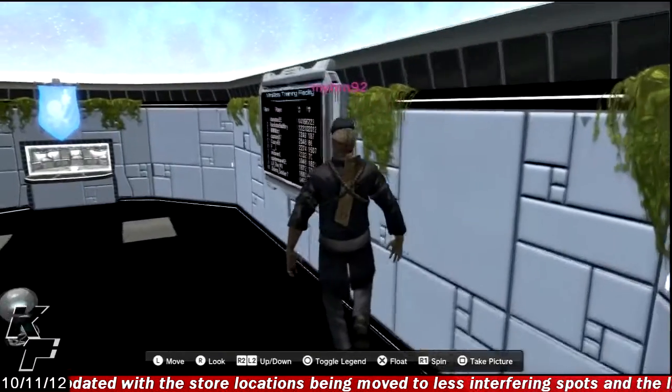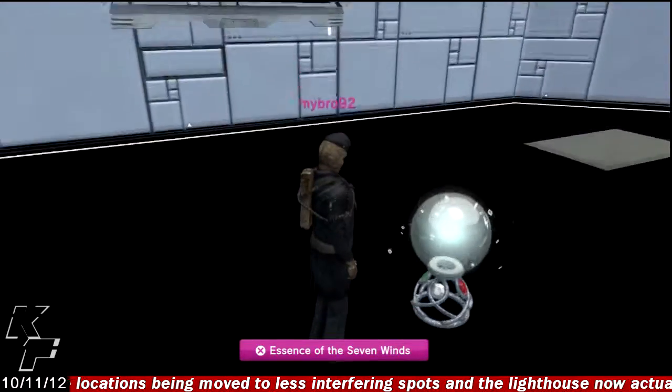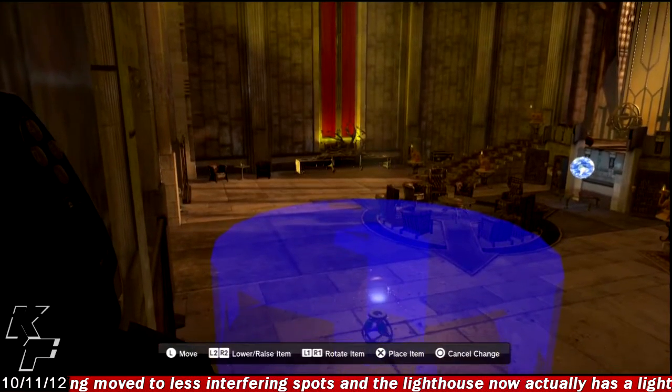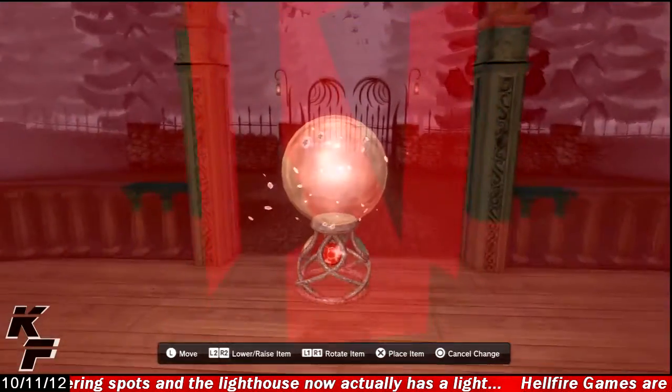A few things to note about the Essence of the Seven Winds Active Item: when you exit the Active Item, you will appear right next to it. The Active Item itself is actually rather hard to place, as you can't put it within a closed, confined area like you can with some other Active Items, which means you're going to need a wide open area to place this item.